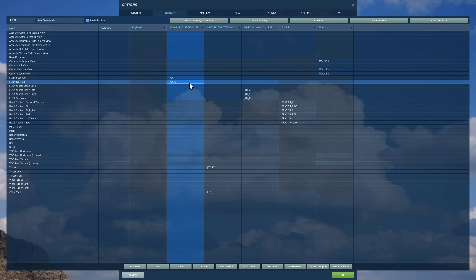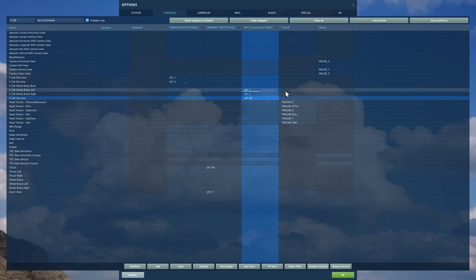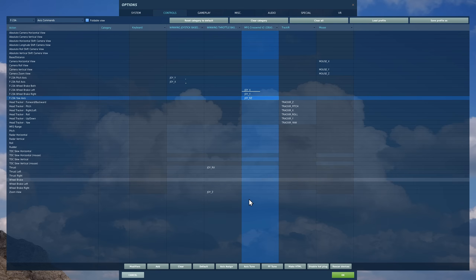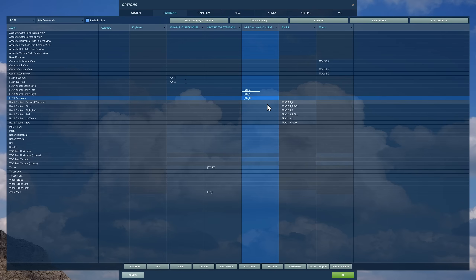Then you have your F-23A wheel brake left and right if you're going to have differential wheel brakes, and you're obviously going to set those to your wheel brakes on your pedals. Speaking of pedals, you're going to need your rudder axis. Note the nozzle steering is pretty sensitive in this aircraft, so I would suggest going to axis tune and putting a big positive curve on it to help you not spinning around.